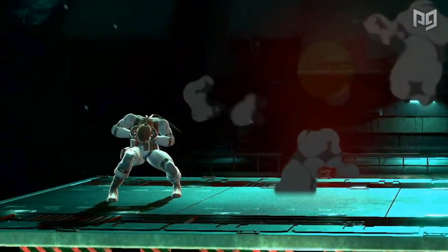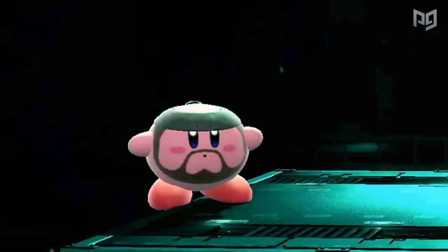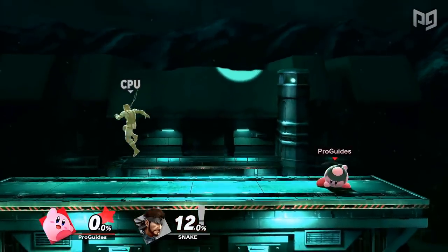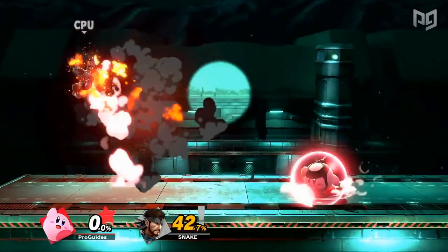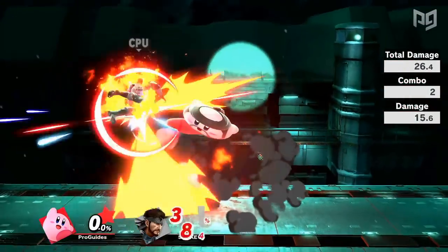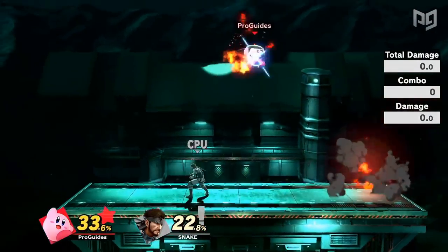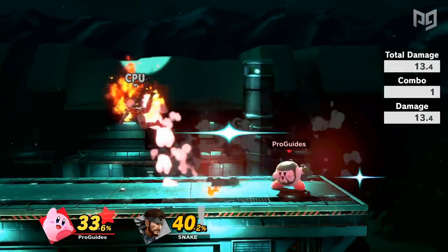Kirby's copy abilities go further than just copying the move. In the case of Snake's grenade, Kirby even mimics how Snake protects his ears from the sound of the explosion. Snake's grenade is an amazing special move, and Kirby can take advantage of its strengths as well. With grenade, Kirby can play a completely different neutral, break out of combos, and start many new combos of his own. In the Snake matchup, this results in a chaotic scenario where four grenades can be on stage at once, but this also lets Kirby get in some damage without getting near Snake's traps.